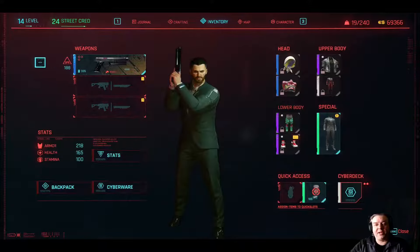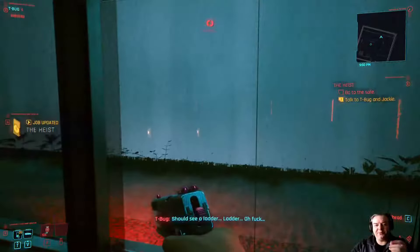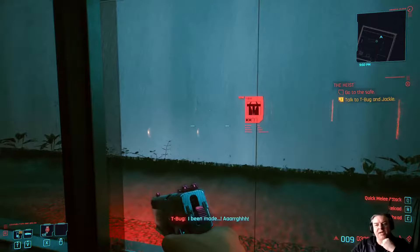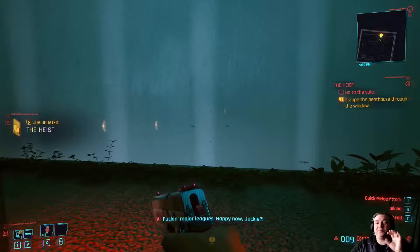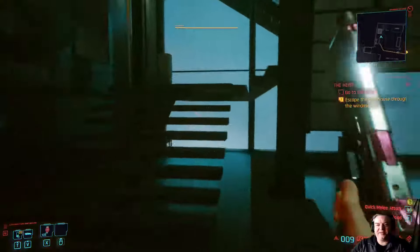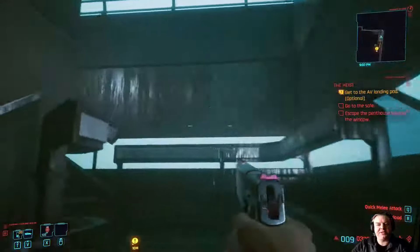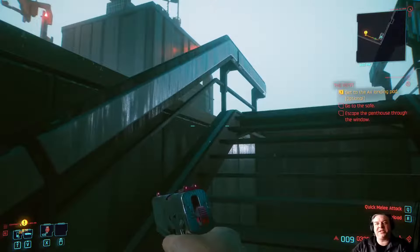Next we're going for the Satori Katana. You go up to this window, T-Bug opens it and then dies. At this point, stop — do not go out of the door. Turn around and head right up the stairs, because T-Bug has also released this door which was previously locked to you. Up here are a couple of guards. Depending on how you want to play it, you can either take them out with a gun, or you can sneak past them — you don't need any particular sneaking skills.